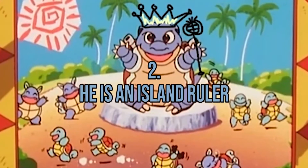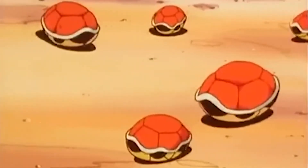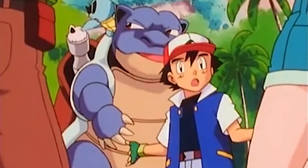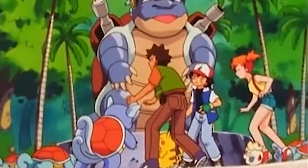Fact number 2: Blastoise is an Island Ruler. In Beach Blankout Blastoise, a Blastoise ruled an island that was home to Wartortle and Squirtle. Interestingly, in one of its cannons, Blastoise had a Jigglypuff stuck inside. This Jigglypuff starts singing, which causes everyone to sleep.